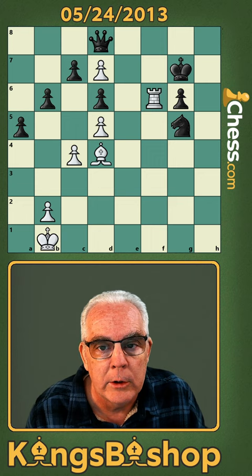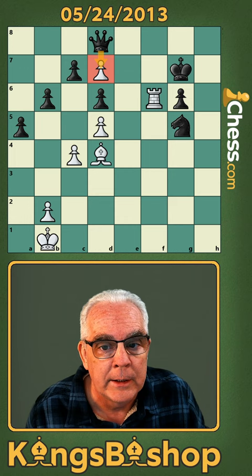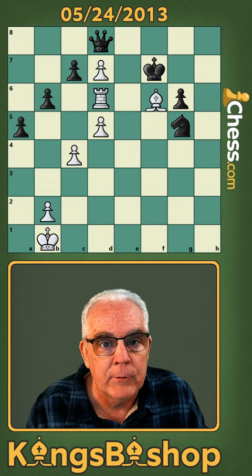Identify the other threats from black and see that your passed pawn is on the first rank, so the best discovered attack is to defend that pawn. There's your check, and now we can attack the queen, defending the promotion square.